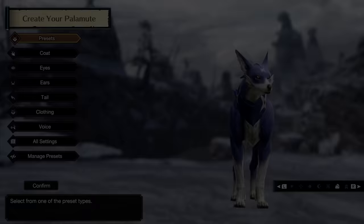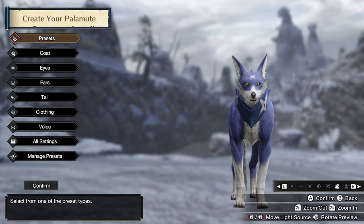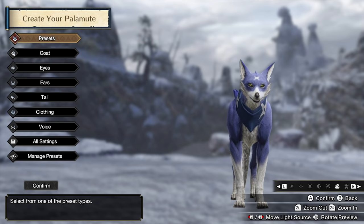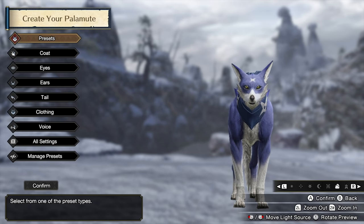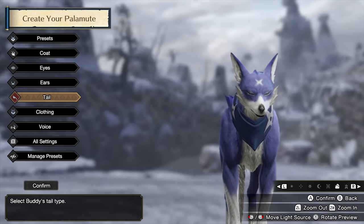Once you're done creating your character, you will create two pets. There's a dog called a Palamute, and then there's a cat called a Palico. These are companions that will hunt and run alongside you in all your quests — they're going to be very helpful. The good news is that you'll be able to recruit an endless amount of new Palamutes and Palicos later in the game, so this part is less crucial than creating your Hunter. But go ahead and have fun — these are your defaults, and you're going to fall in love with them.